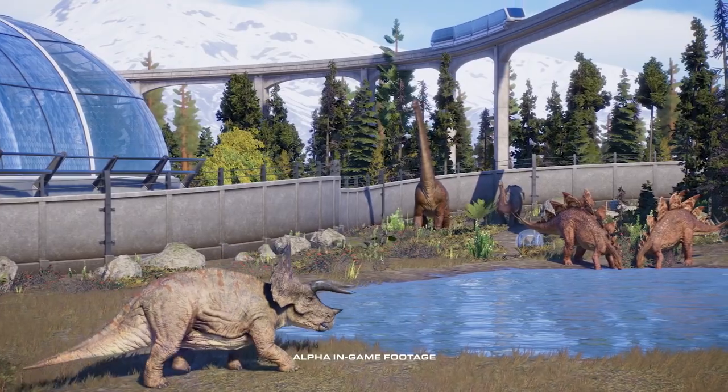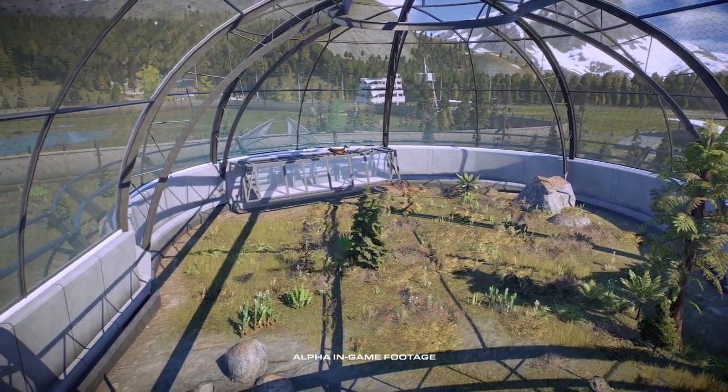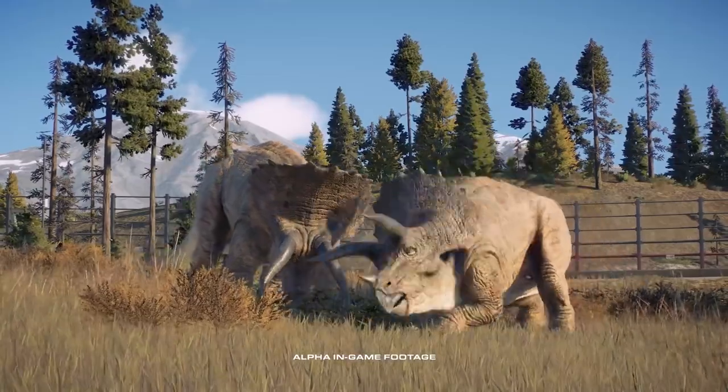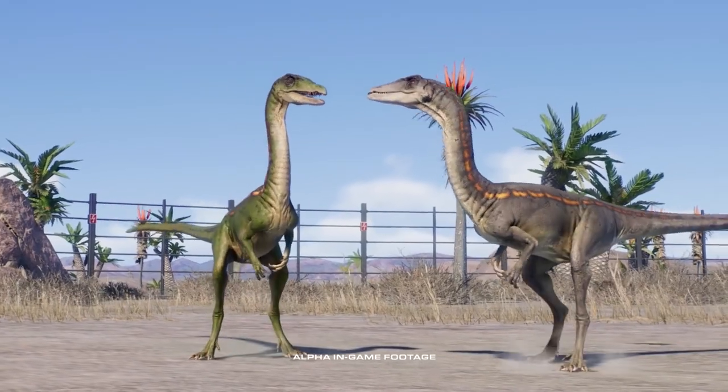I'm Jim Stimpson, and I'm lead designer on Jurassic World Evolution 2. We've expanded the range of dinosaurs that we've got in the game now. So while we've got land dinosaurs, we have also included flying and marine reptiles too. We've got more behaviours and interactions between dinosaurs in Jurassic World Evolution 2. We've added these in to bring an extra layer of realism and authenticity to our dinosaur behaviour.